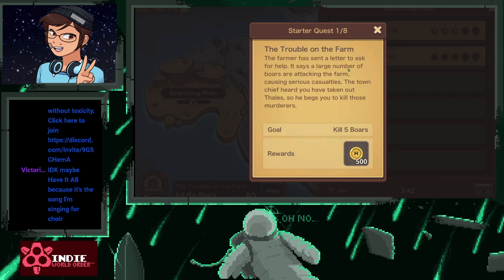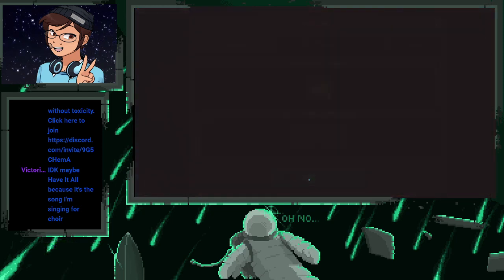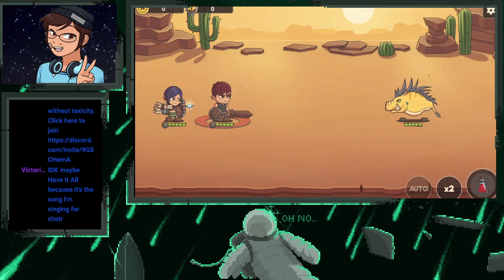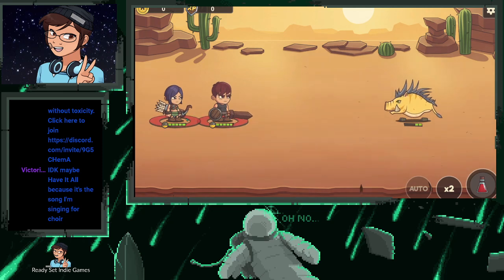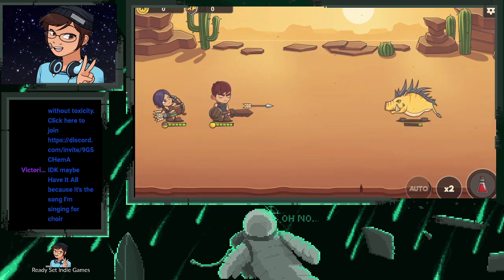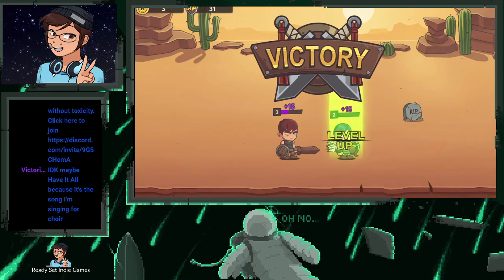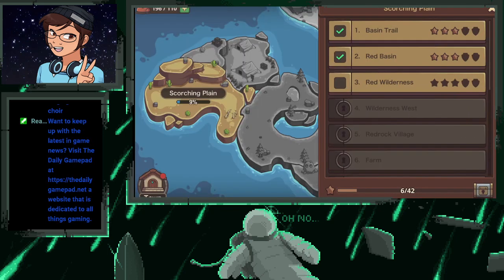A large number of boars are attacking the farm causing serious casualties. The town chief heard we've taken out of whales, so he begs us to kill those murderers. We're gonna go and fight the boars — I should have gone back to town first, but that's okay. It doesn't have the ability... she probably will kill it. Nice. Let's continue — I'm gonna go back to town.